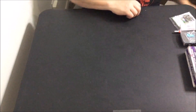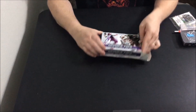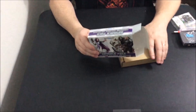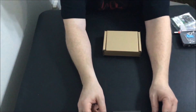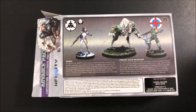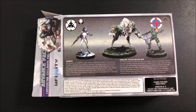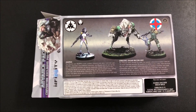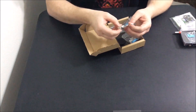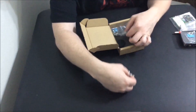The other thing that came with the bundle was the Advance Pack. If you bought the bundle you had to pay for the bundle separately. This was the convention-exclusive pre-release, which includes the Aleph model as well as the two Ariadna models. Again, very nice detail. I don't want to spend a whole lot of time showing off all the metal — it is what it is — but those are the models you're going to get.